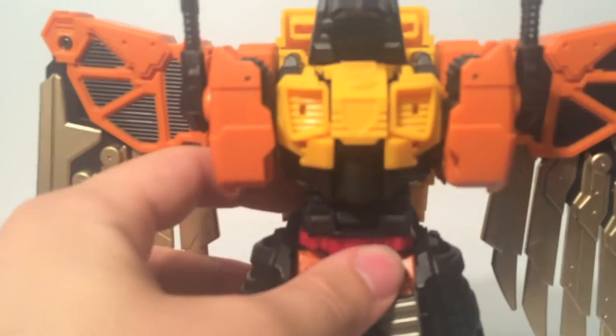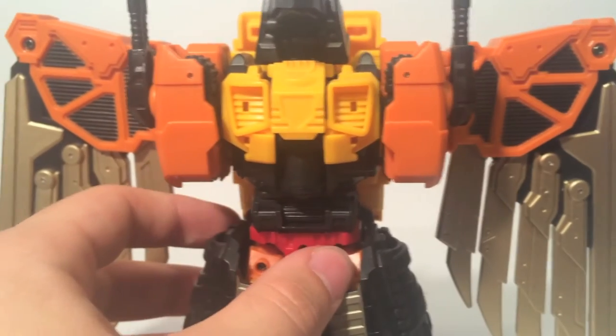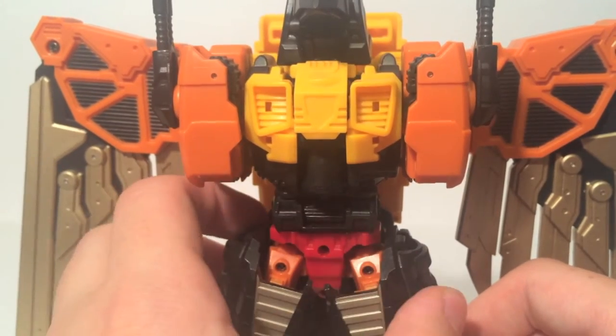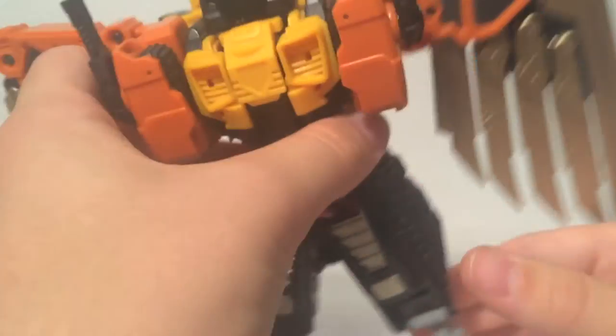On the chest, which is yellow, you can see there is a little cutout. If you did want to place a Decepticon logo or a Predacon logo using a Reprolabel or something similar, you could totally do that — the space is provided, which is really nice. Up on the head, you can see his eyes are painted yellow and the overall head sculpt is quite awesome.